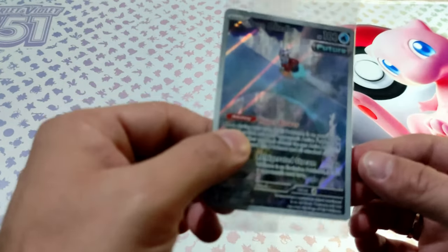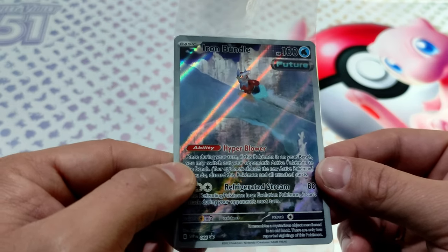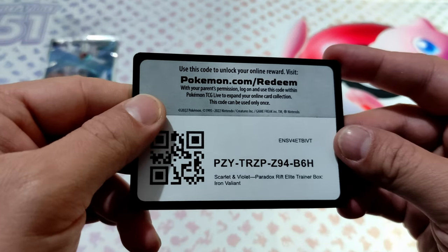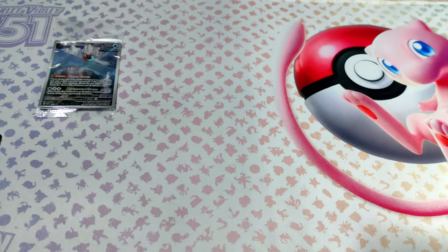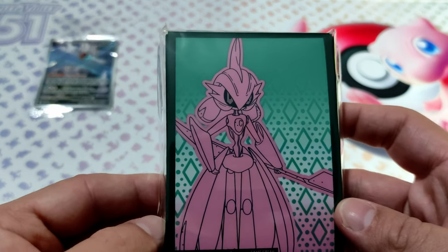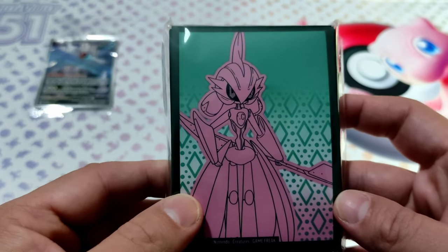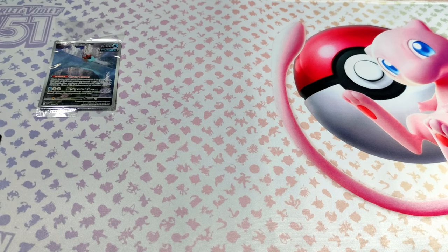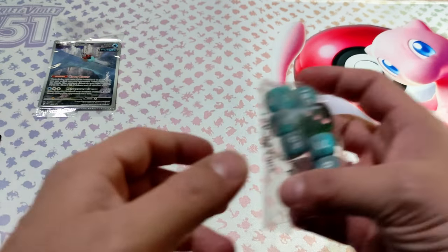We have the beautiful promo of Iron Bundle. It looks amazing. Let's put that here. Code card for you to use. Pack of energies. Sleeves — very Valiant, look awesome. I'll move that here. Separators.